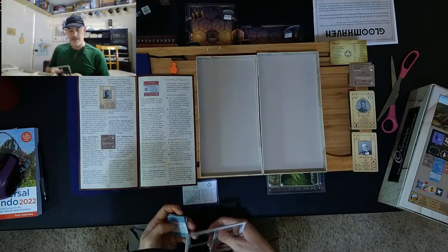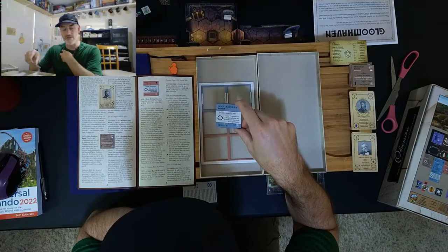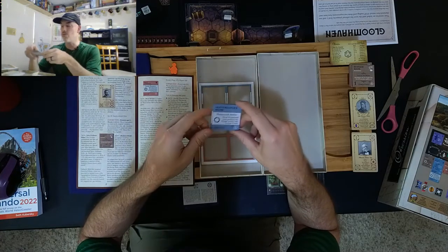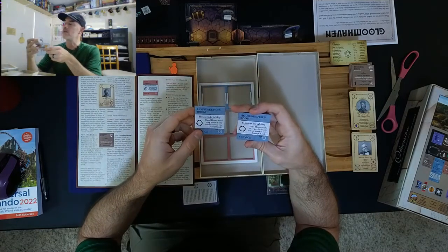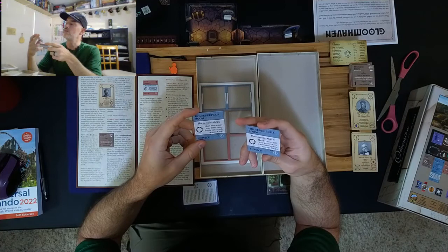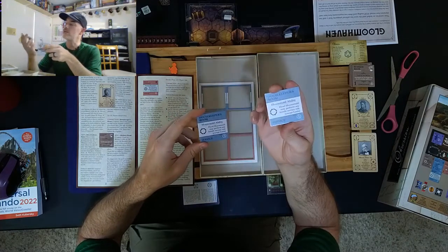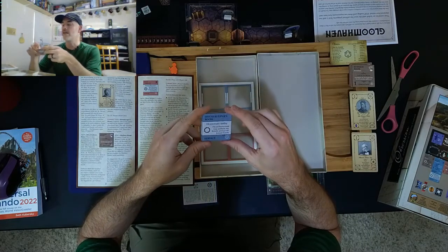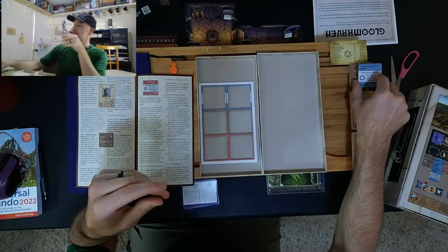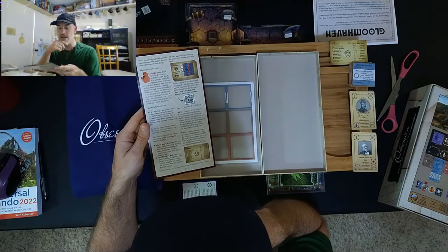The Housekeeper's Room corrects an error on the original Upstairs Downstairs tile — one side incorrectly referenced zero VP when both sides should reference one VP. The head housemaid may perform any female service role except cook, so now that's appropriately noted on both sides. We've also got a new dynamic AI if you're playing solo.